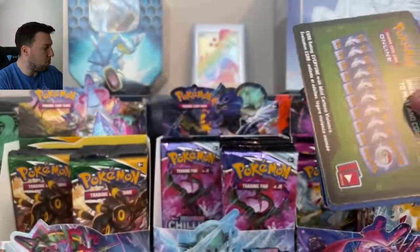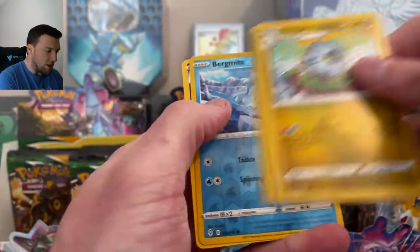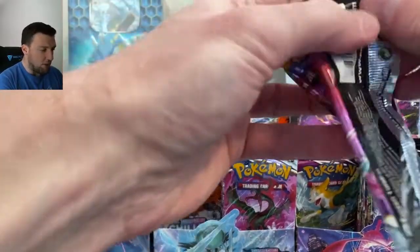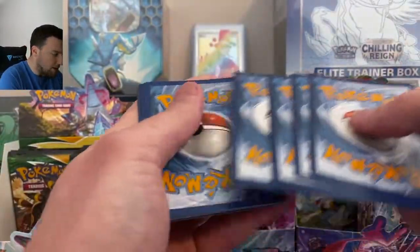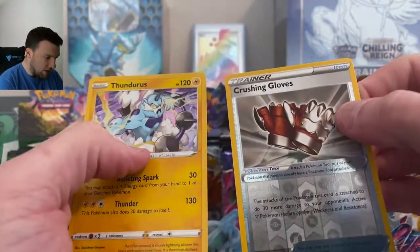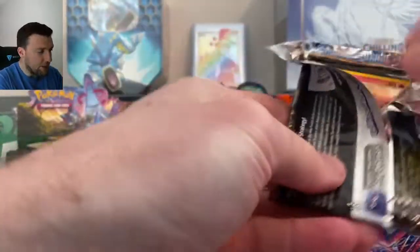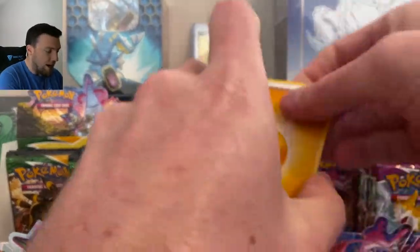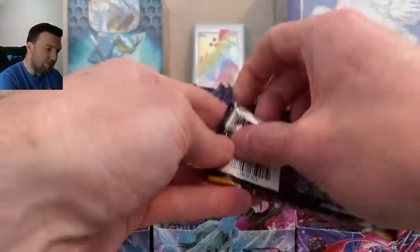Just a few left — looks like about four left of each. Coming down to the wire in today's video to try to pull an alternate art. Not quite out of Evolving Skies yet though. Psychic Energy — Bergmite and Thwackey there in that one. White code card — give us that Golden Snorlax, come on Chilling Reign. Fire Energy, Crushing Gloves in reverse, and a Thundurus. So many base Holo Rares today. Ditto Rider and a Claydol — three to go from each set.